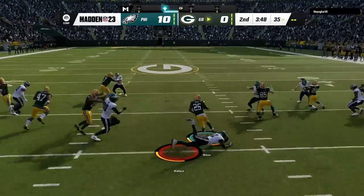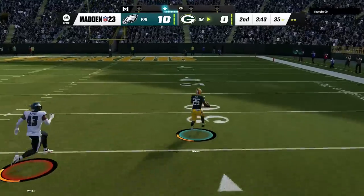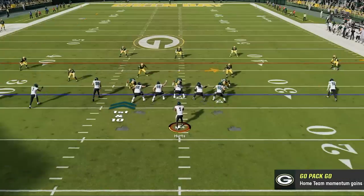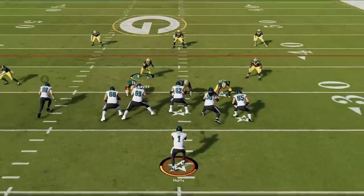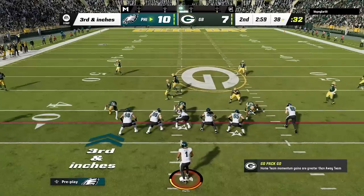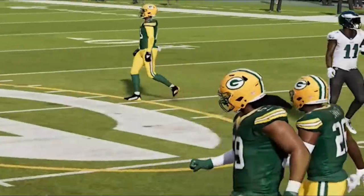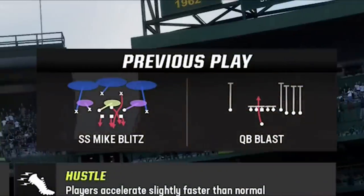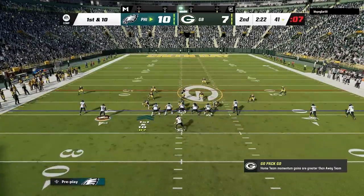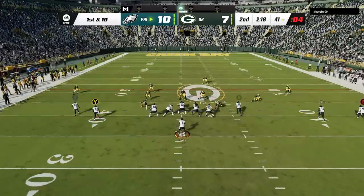That lead doesn't last very long though, as my kick to the fullback goes a little too far and results in a touchdown return on the very next kickoff to keep this a 3-point game. Back on offense, one of the benefits of your opponent constantly pinching the defensive line is that they get no pass rush pressure, compared to if they spread the defensive line — which means I can just stand in the pocket and pick a zone apart all game with short passes. He's been running cover through all game, so it's time to give him something else to look at.